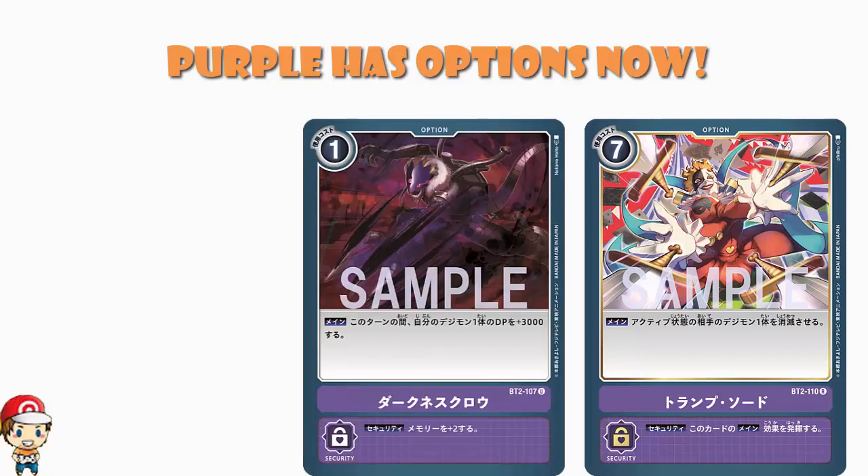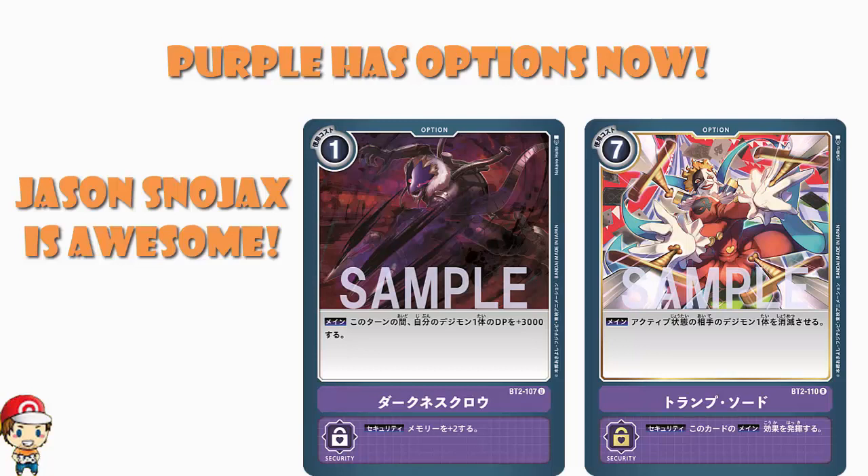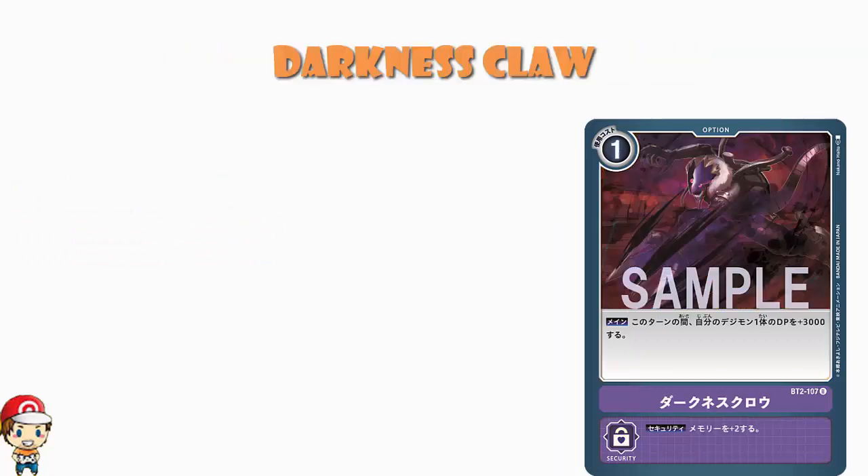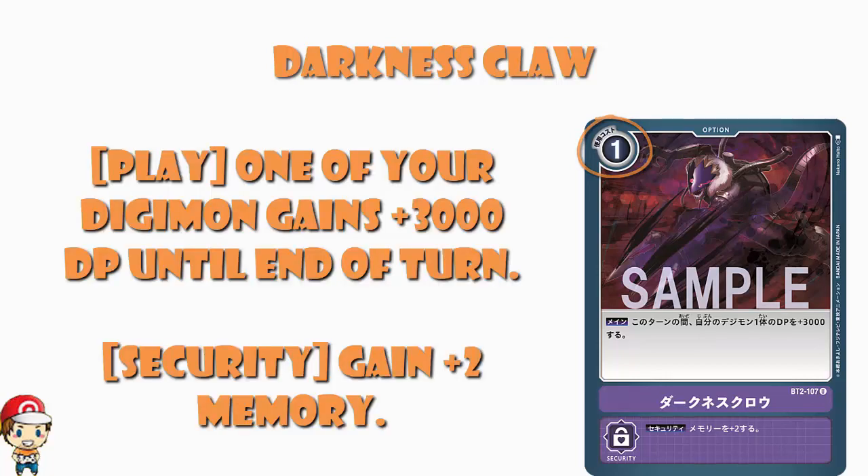Our translation here comes from the lovely Jason Snowjacks. First of all, we've got a card which looks a lot like ones — and a few of them in fact — that we've seen before. Darkness Claw. It is a one cost purple option card that reads: one of your Digimon gains plus 3000 power for this turn. If it comes out as a security card, you gain two memory.